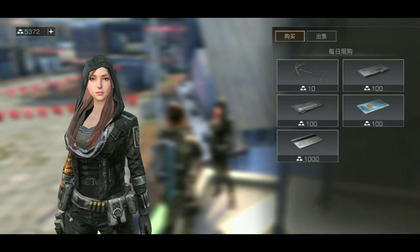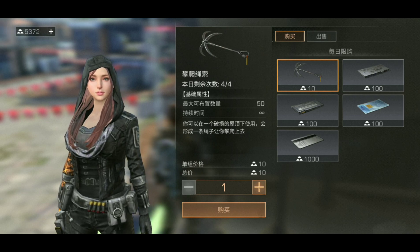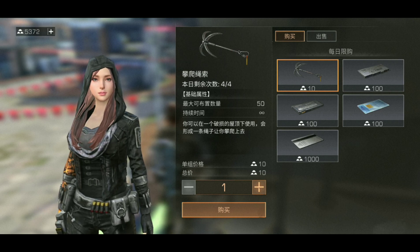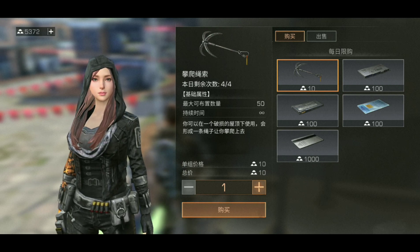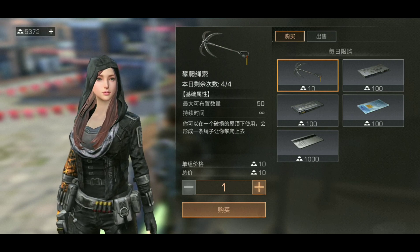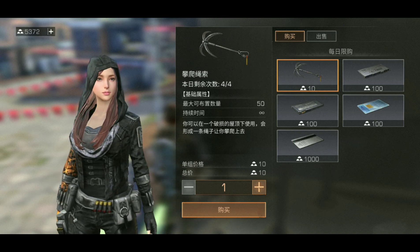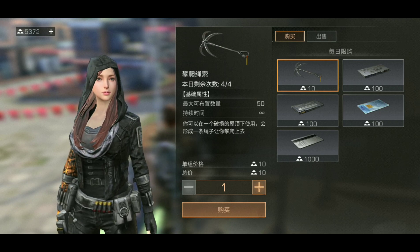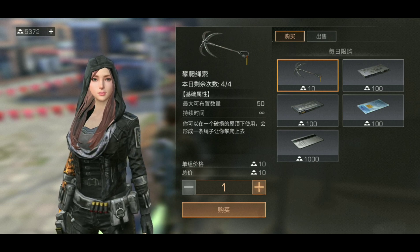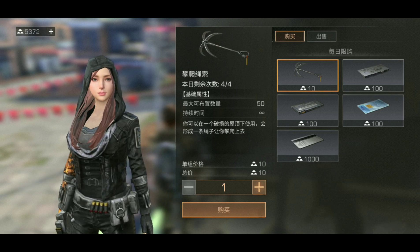This item changes everything — it allows people to grapple hook, destroy your ceiling, and then grapple hook upward. If they go down and want to come back up they can use a rope. You can buy four of these for only 10 gold bars. So if you're going to put stuff on multiple floors, you've got to make them concrete and strong because raiders are going to abuse that.